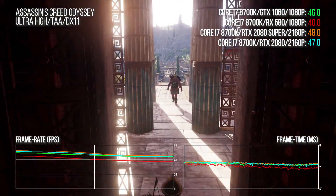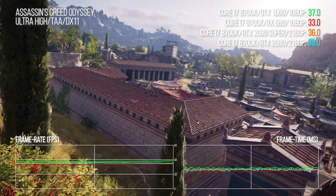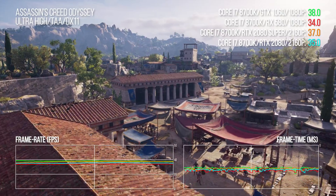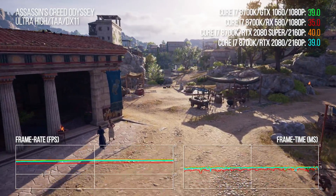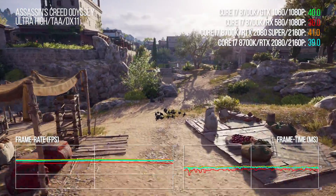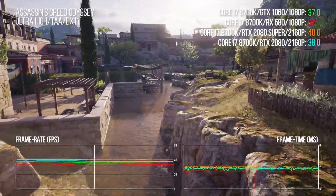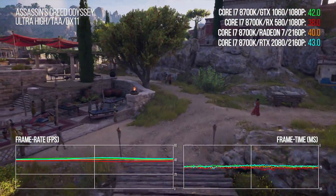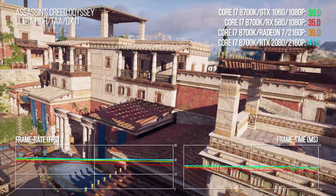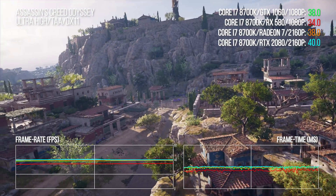Let's kick off with a genuine GPU mangler: Assassin's Creed Odyssey. It's a game that doesn't particularly enjoy running on AMD hardware — the RX 580 generally benchmarks a little higher than the 1060 in many games, but certainly not here where average frame rates give the 1060 an 11% advantage. In terms of 2160p scalability, it's the RTX 2080 and 2080 Super that match or exceed 1060 and 580 performance. Interestingly, Radeon 7 is in the same ballpark as the 2080 here, and 1080 Ti may well do the job too.